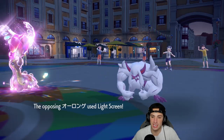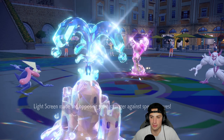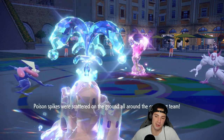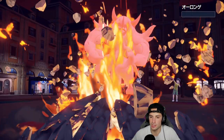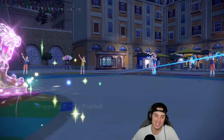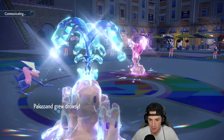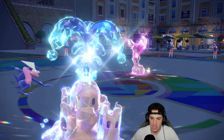Hopefully they KO my Greninja so Flamigo can come out here and start finishing off this battle. We'll copy all the stat boosts and get that attack boost on it. I end up setting up Toxic Spikes knowing they're going to Terastallize. Palossand finishes off Grimmsnarl. Imagine getting beat up by a sandcastle! Then they Yawn me - how dare you!